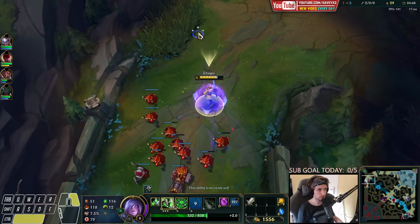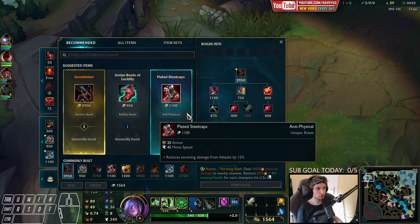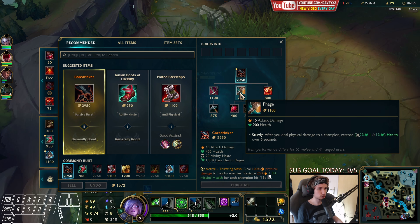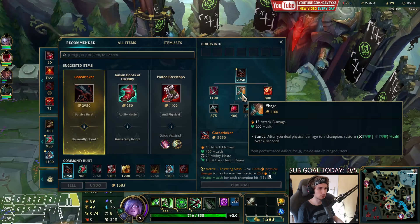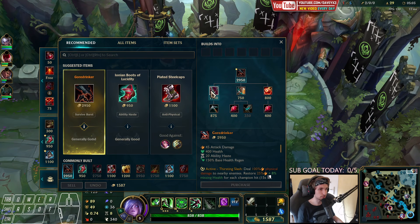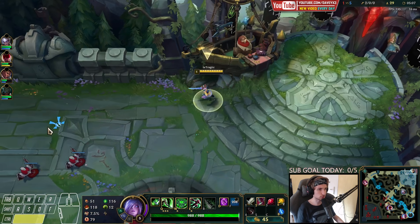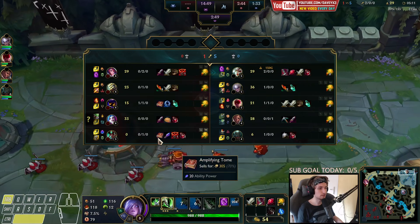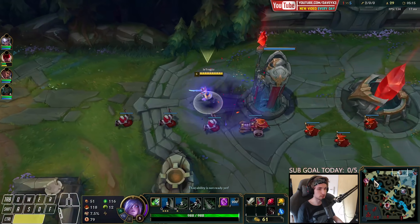Now we push that in and go back immediately. The first item we're buying is Phage — I was considering Ironspike for a second but I'd rather go with this. In terms of kills we're now two kills ahead. Farm is still equal but in terms of XP we're definitely ahead and the wave is pushing towards us.